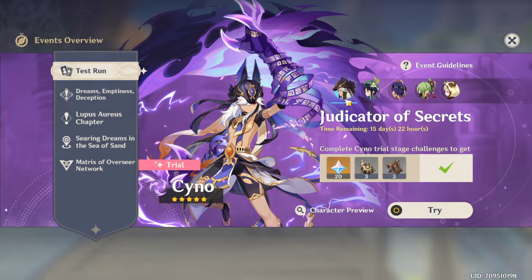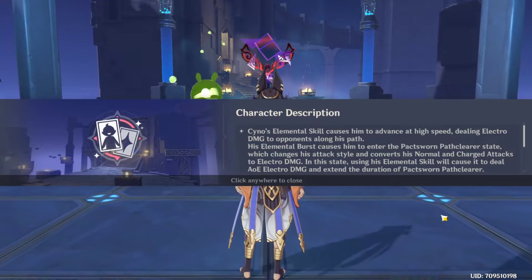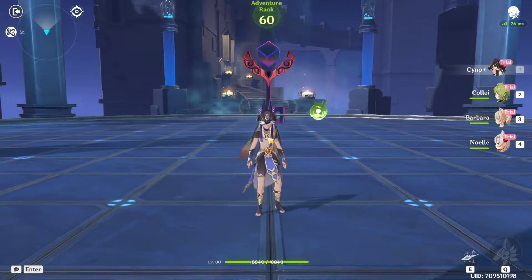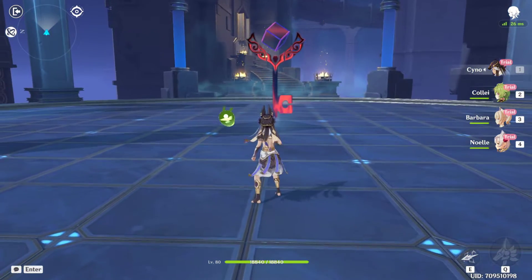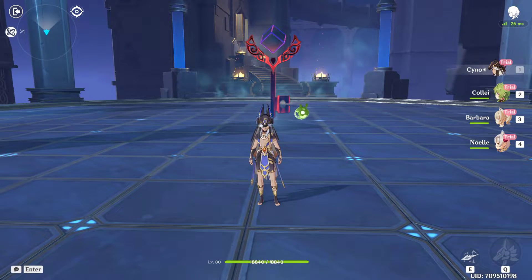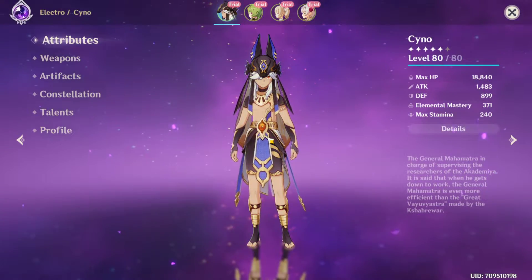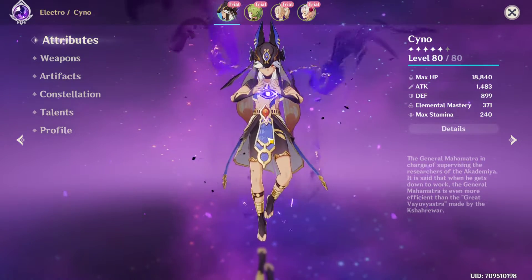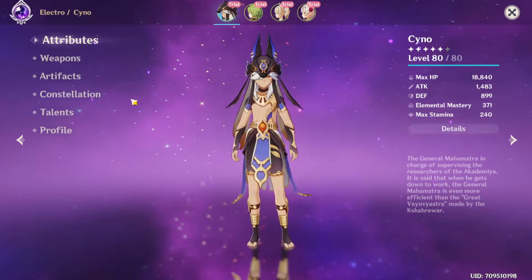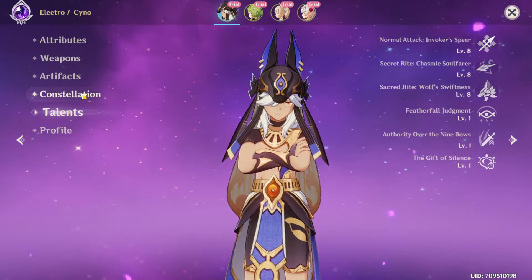In my opinion Cyno looks super super good. He's a main DPS — there are many Electro main DPS characters, but I really like the melee claw form during his burst. If you build him correctly, even without his signature weapon, he can really do a ton of damage. With the correct team — one that buffs him with Elemental Mastery, attack buffs, or helps create Elemental reactions — he's going to be super super strong. I strongly recommend pulling for him if you have enough Primogems and like his playstyle.